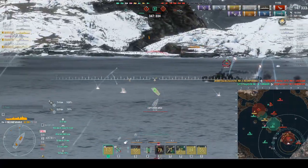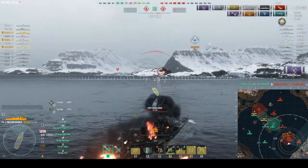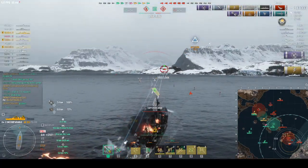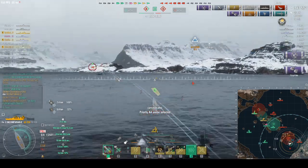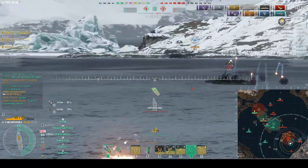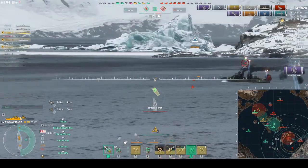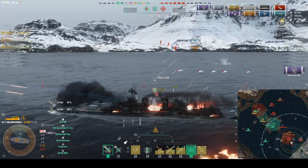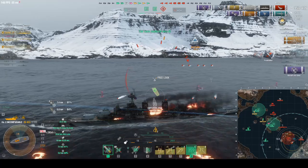Our Yamagiri picks up a ship and we take cap A. I'm not going to live long but I'm holding this cap — as long as I stay alive we gain the points we need. I don't have Priority Target so I don't know how many people are aiming at me. I see the torp indicator, try to dodge, but I'm dead — Shimikaze torps to starboard.